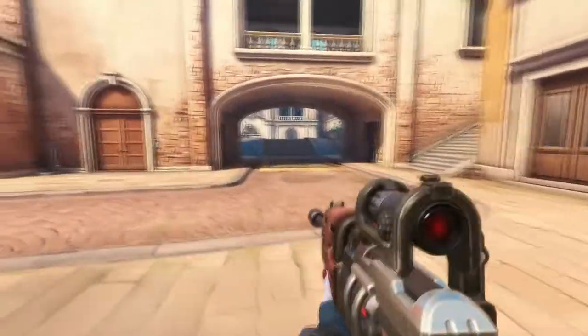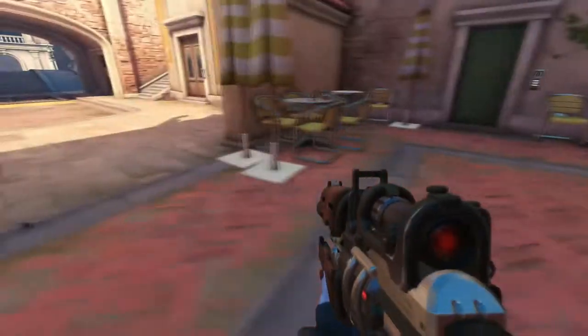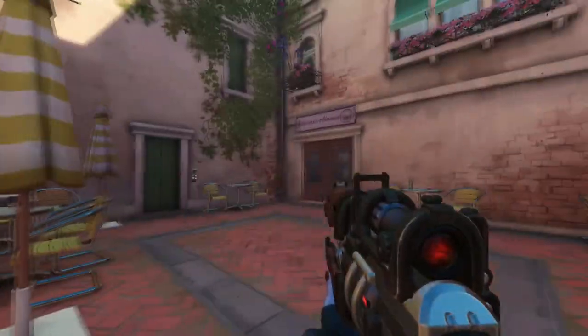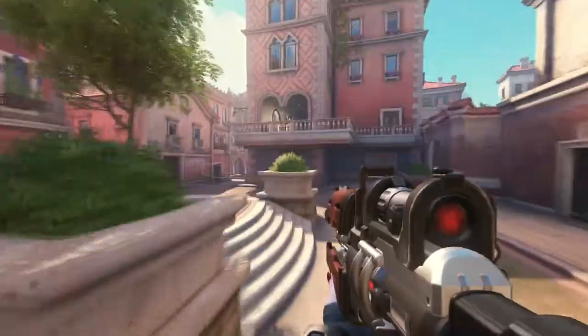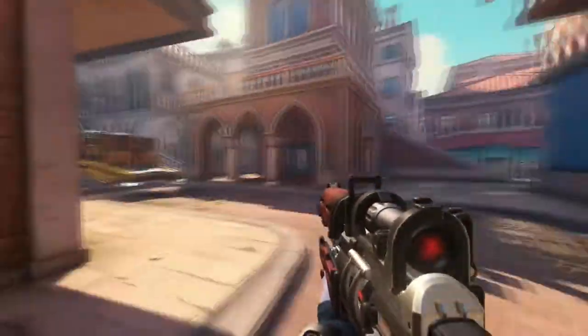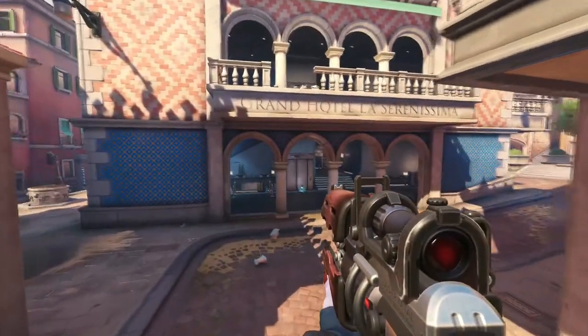Once they advance the payload to this spot, this will become the new spawn room. This is the fast way out if you need to race back. But you need to be wise about coming out and going up the right-hand side to get up into that high ground section. So that's a nice left flank — we showed you the left flank and then I showed you the right flank out. Let me go ahead and sit on the payload here for a few minutes while we take a look around this beautiful environment.